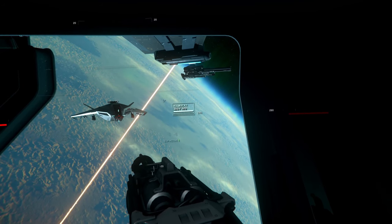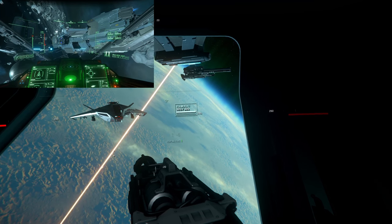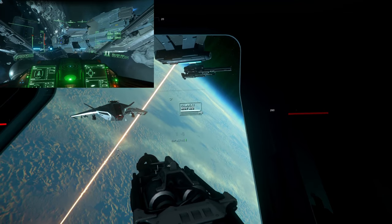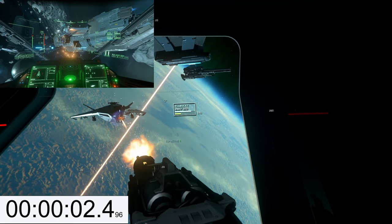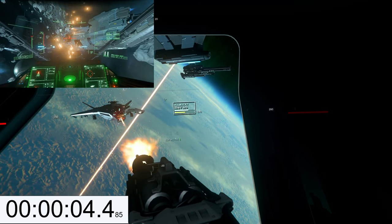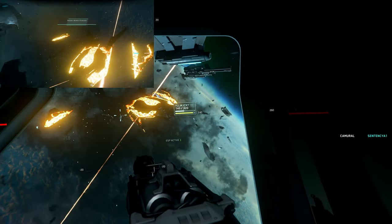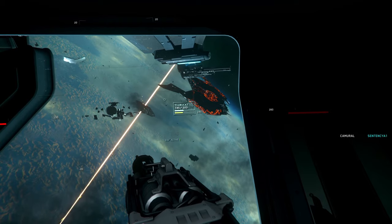Now we have a Valkyrie. Note that we only have 320 shots, so this must be a normal yellow jacket. This goes down much faster — front is flushing, taking damage, and destroyed. 145 shots left.